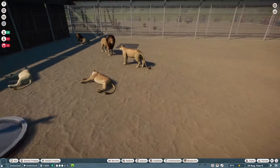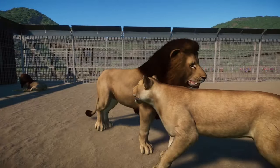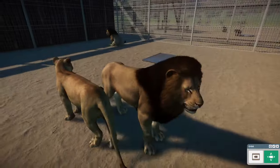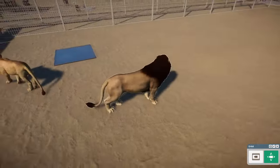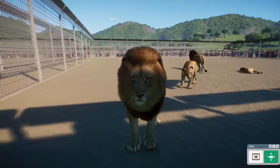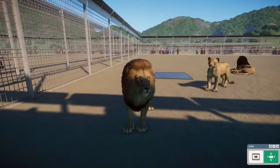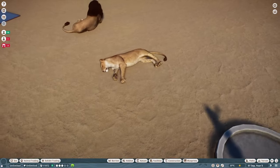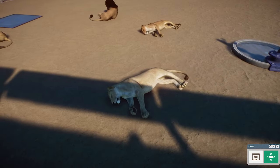Easily the most popular animal remaster request is for the Lion. The West African Lion here has seen a major glow-up in terms of the head, the mane — everything about it has been changed to better resemble a real lion rather than the stylized lion we currently have. That one has a much blacker mane, whereas this one has a more golden band around it. This lion looks absolutely fantastic. You also have some other subspecies added in here — the Transvaal and Katanga lions, I think, are in here as well.